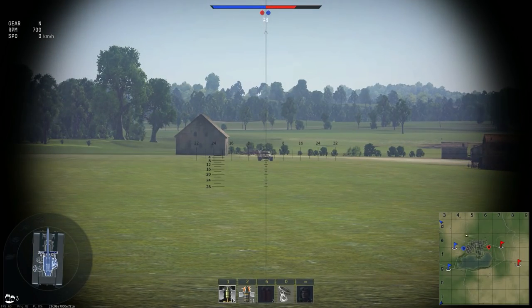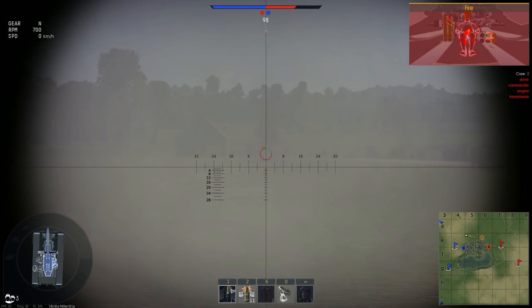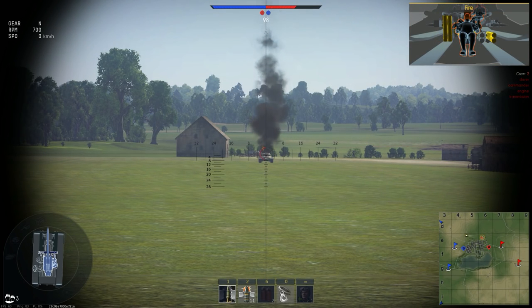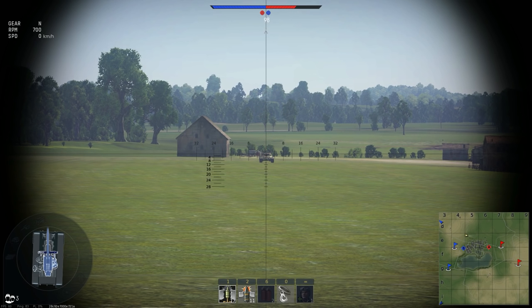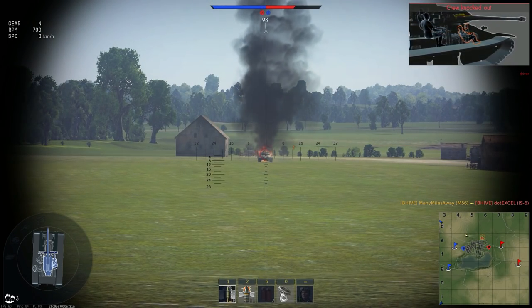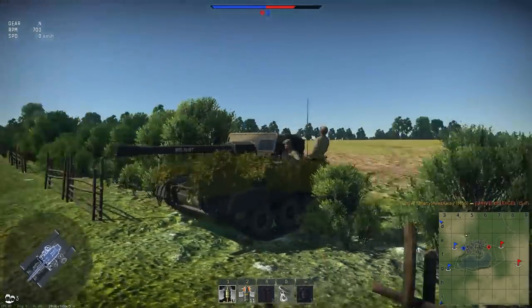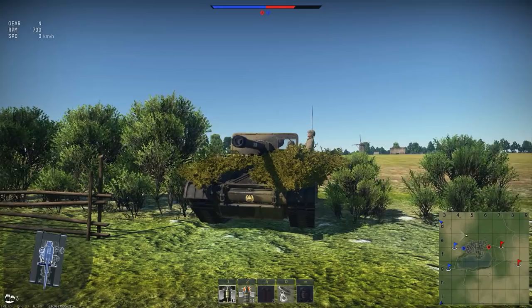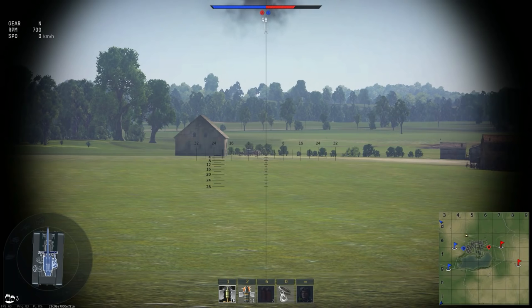Let's see how the M431 shell performs against the upper frontal plate of the IS-6 at a range of about 450 meters. Right through the upper front plate. I've seen comments saying that they can't penetrate this with the HEAT-FS rounds — I don't see any issues here. I don't understand why people say they have such an issue destroying IS-6s with the 90 millimeter HEAT-FS shells. They seem to be doing just fine.